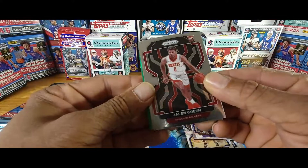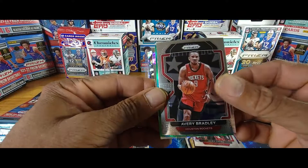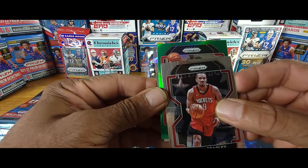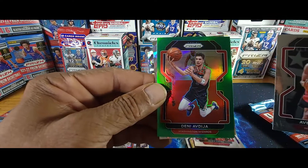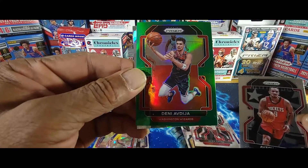Fourth pack: Jalen Green, Avery Bradley, and Deni Avdija.